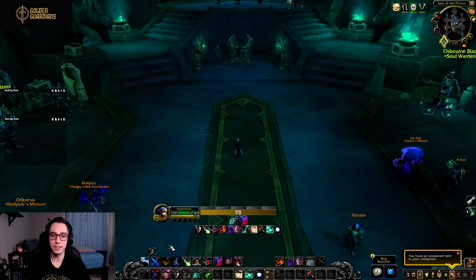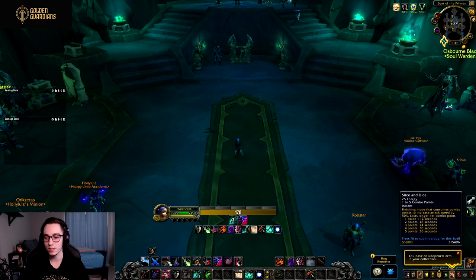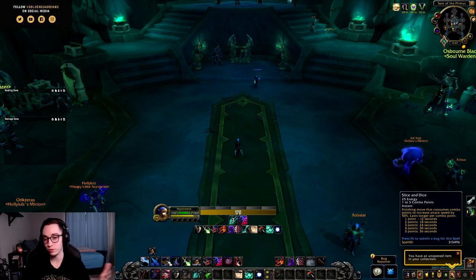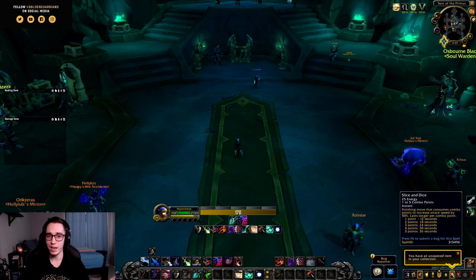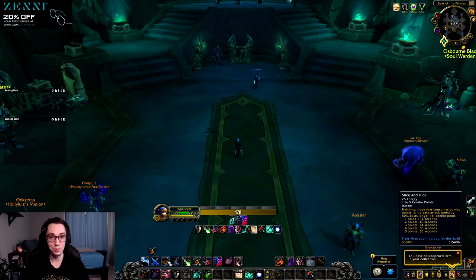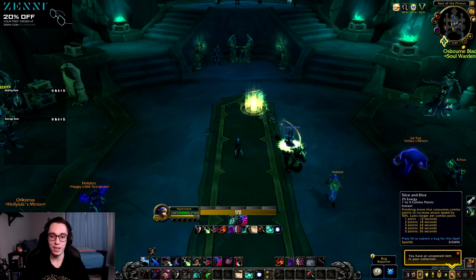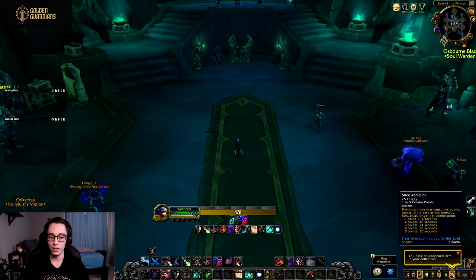For baseline abilities that have been added, assassination rogue only got two new ones. The first one being Slice and Dice — 25 energy, usable with one to five combo points, or six if you use Deeper Stratagem. It works the same way as the other specs: you just attack faster while you keep this buff up. Ideally you want to keep it up 100% of the time for more melee damage.